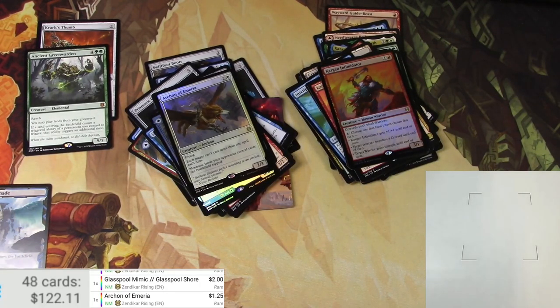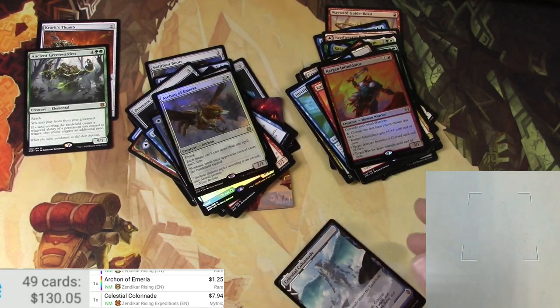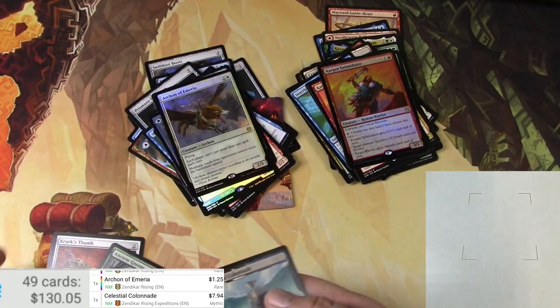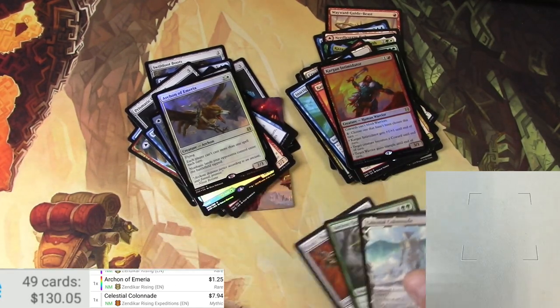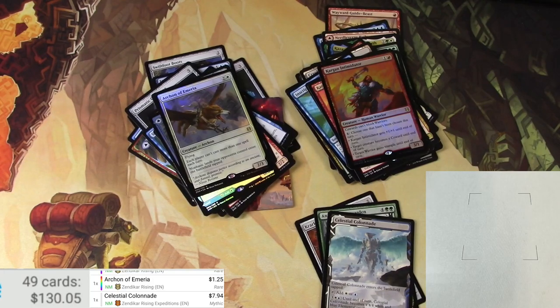Okay, lastly — Celestial Colonnade, seven bucks. Yep, the heyday for this thing I think is over anyway. Here's my somewhat winners — ended up with $130, eked out a win on this set booster box. Yeah, I'm glad I opened it. Could have used a better expedition, but hey, who can complain about that, right? Anyway, thanks for watching, catch you on the next one.